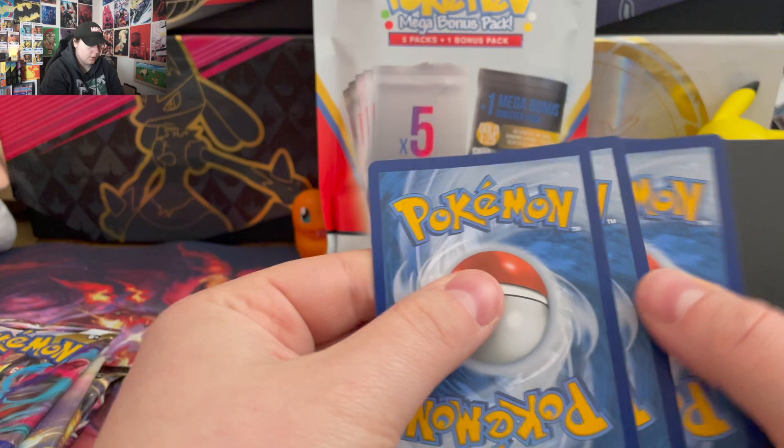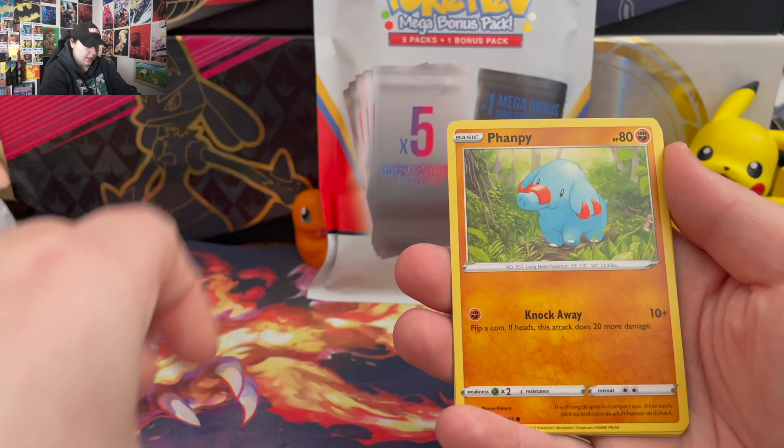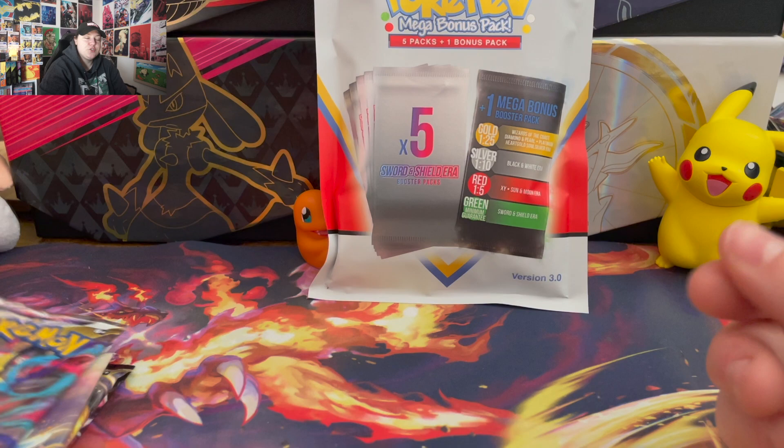One, two, three, four. Beastite, Morpeko, Capturing Aroma, Wailord, Dratini. I need to stop skipping cards. Phoebus, Phanpy, Litten, Rufflet, Candace. Nothing. Either I'm too excited and I just want to get through them, or I'm dreading not getting a single thing out of these two.